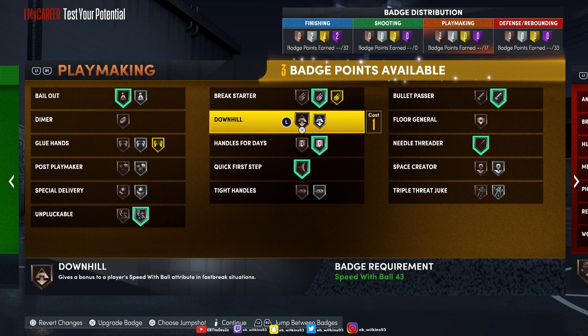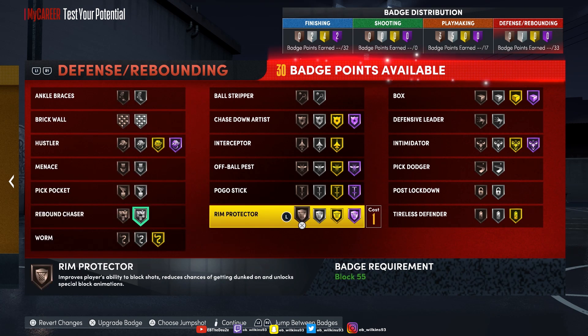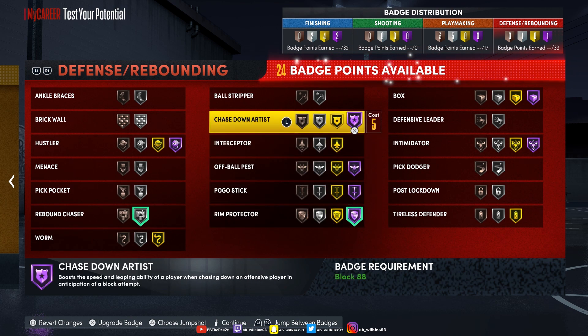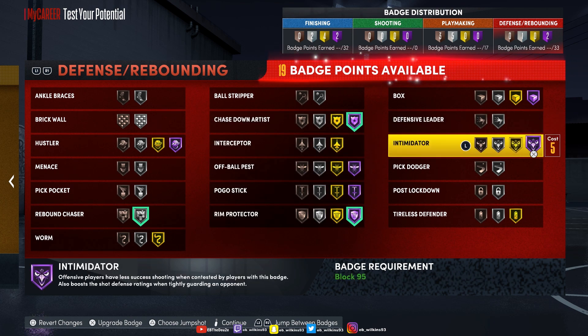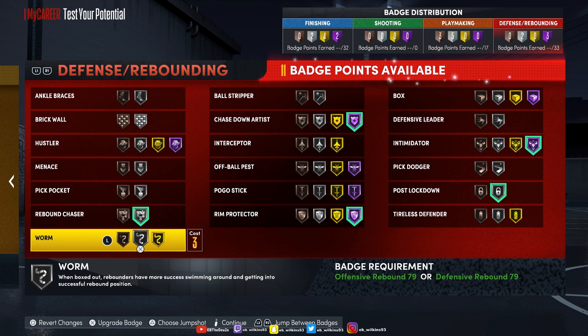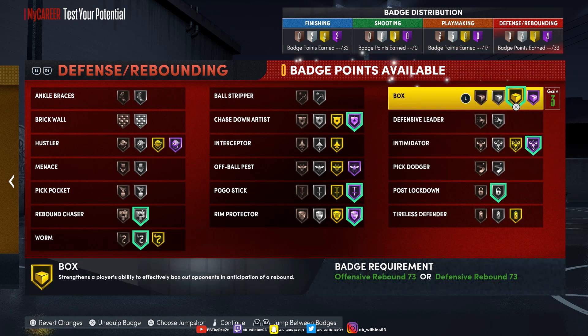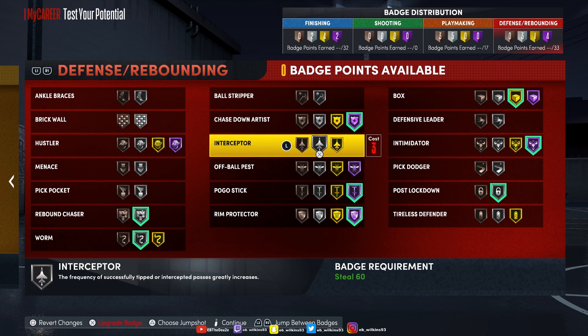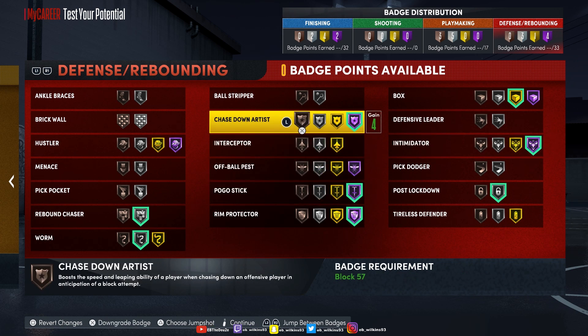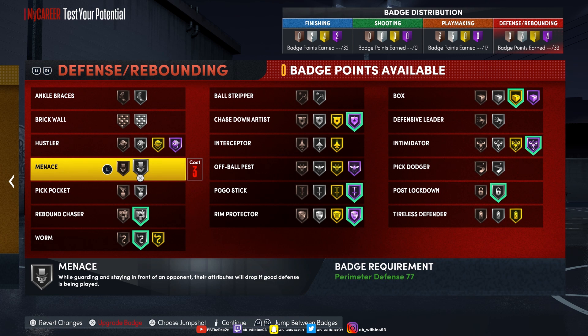We're gonna do Handles for Days, Break Starter, Downhill, and that's pretty much it for playmaking. For defense we're gonna go Rebound Chasing, Intimidator at Hall of Fame, Post Move Lockdown — I might do Box as well. A little bit of Worm, Pogo Stick at Hall of Fame. This is gonna be a solid build on defense for sure — you're gonna protect that paint. I'm not even sure I get Clamps on this build.